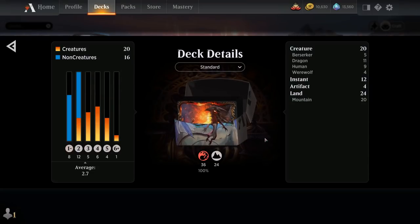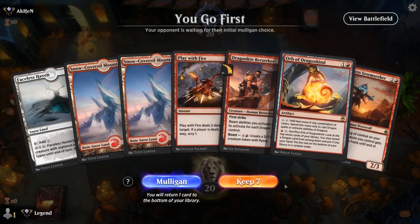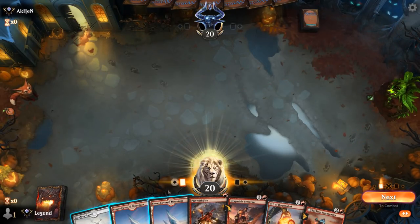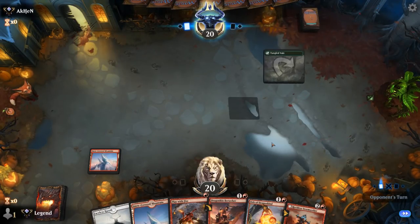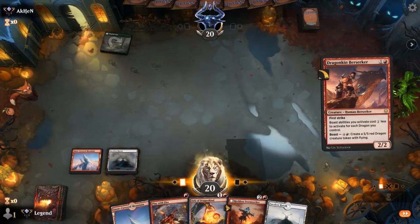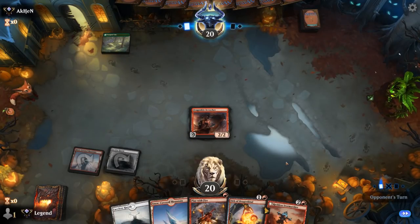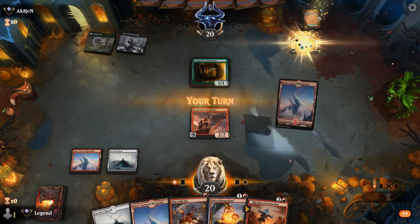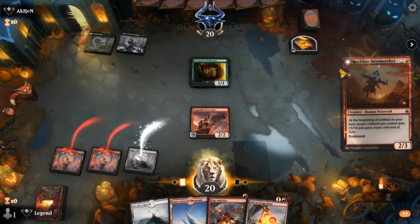So that's our deck — now let's jump into some games. We're on the play with a fine hand: some early removal, a decent creature curve, and Faceless Haven not to be underestimated. Opponent appears to be on black-green midrange — a more mid-rangey deck. Stormseeker hits for 5.